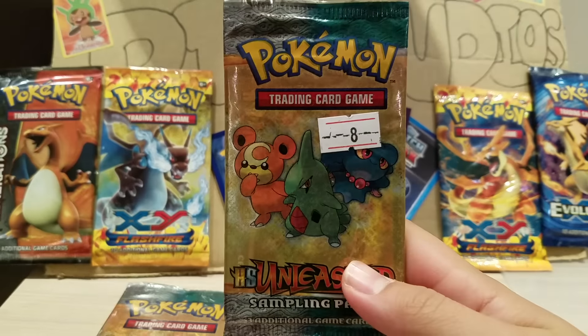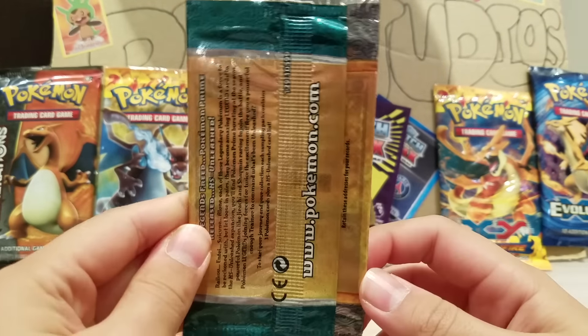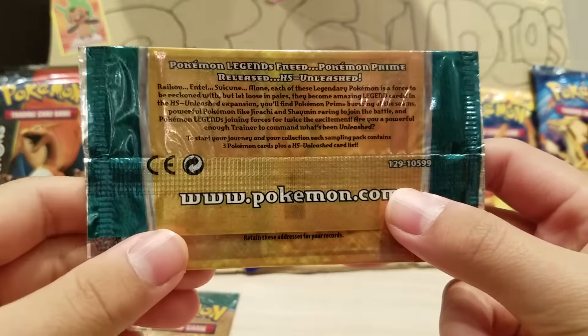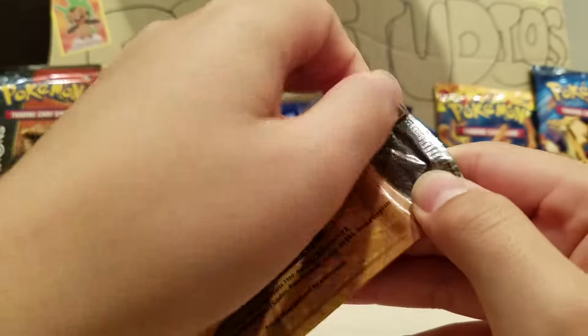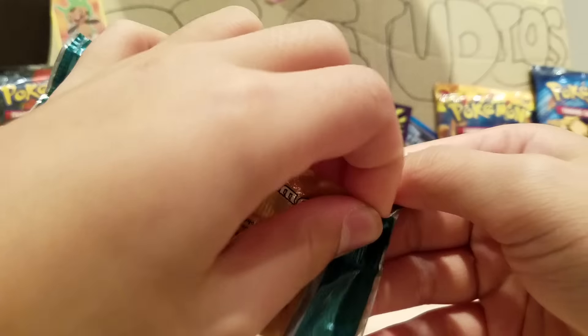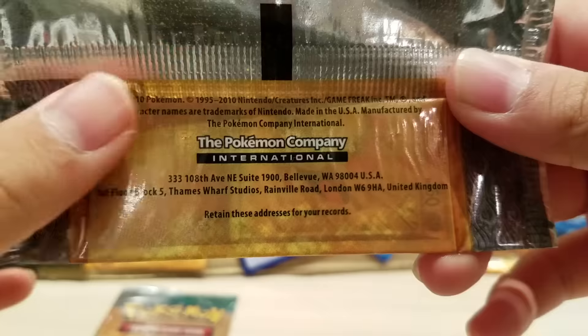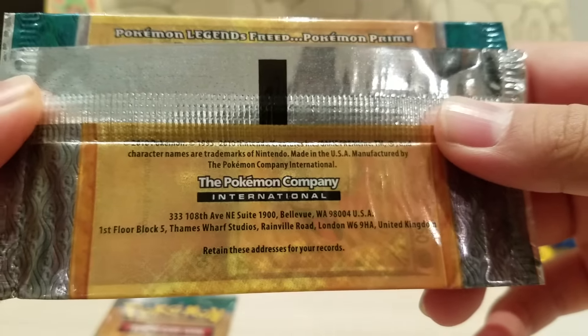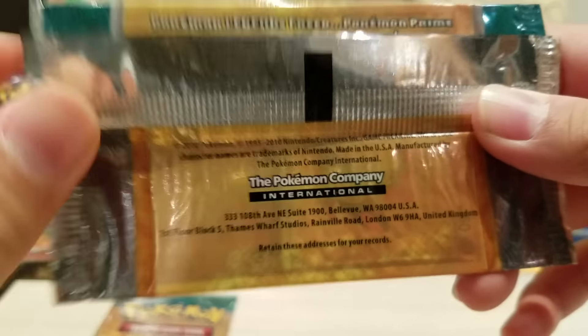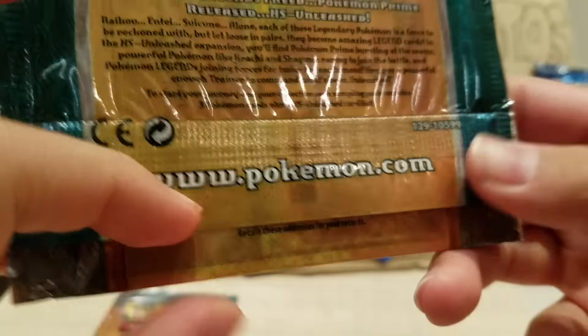Here's the front of how one pack looks like, and here's the back. I think this is the set where there are those legend cards. So if I pull one, I'm going to do my 4,000 subscriber special of eating a toxic waste and a Warhead at the same time. You can see this pack is from 2010, so it's quite old.